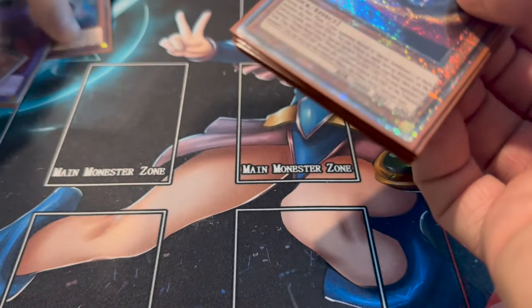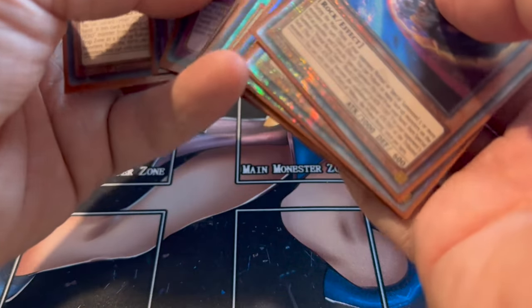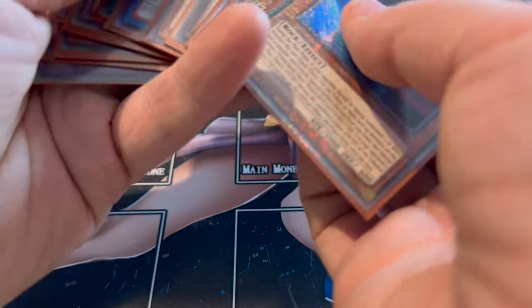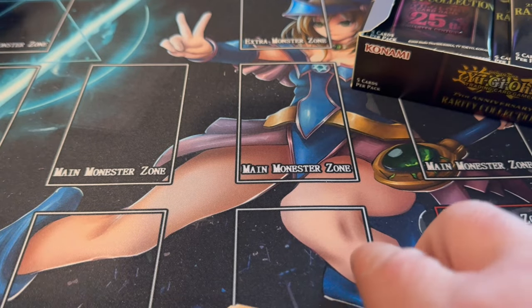Oh, we forgot about Baris - he was awesome, he's also a Collector's Rare. That's actually a pretty strong box. So that's the recap - let's continue opening box two.